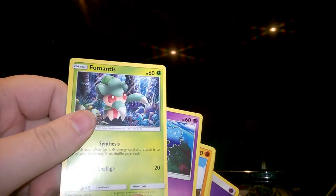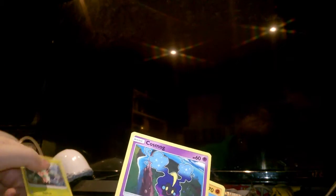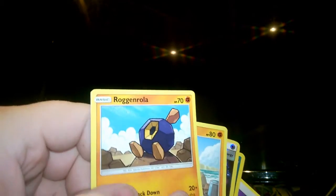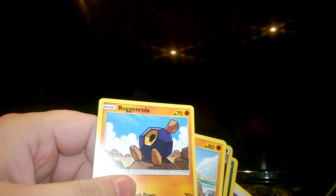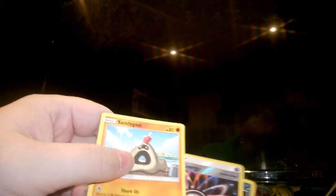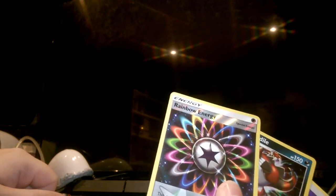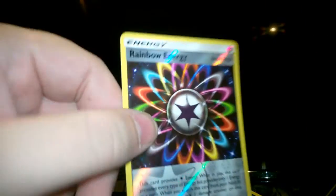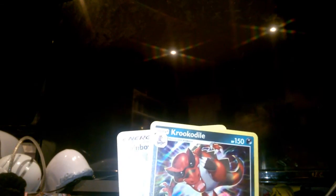A Cosmog, a Wailmer — Wailord — a Sandygast, a Rainbow Refresh hollow, a Rainbow Energy, and an Energy. And the hollow Krokorok — crocodile outro.